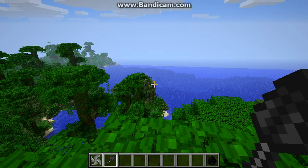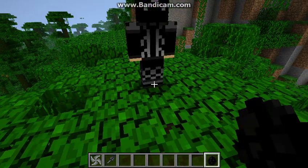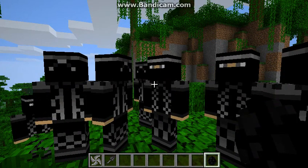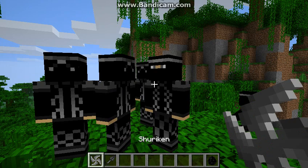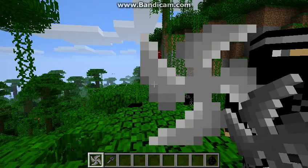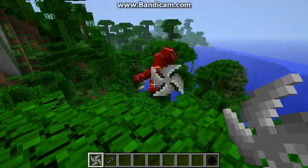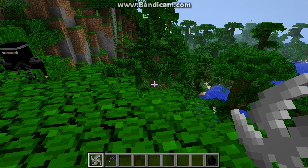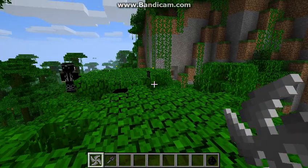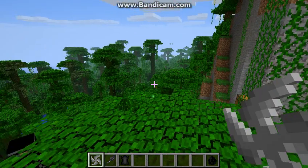The mod also adds a new mob, and guess what that is? Ninjas! Let's kill the ninjas — kill them all with their little shurikens. How about you take the kunai? The ninjas actually — I did not know this — apparently they drop dark fabric. That is really cool.